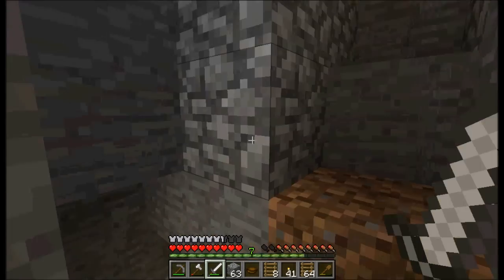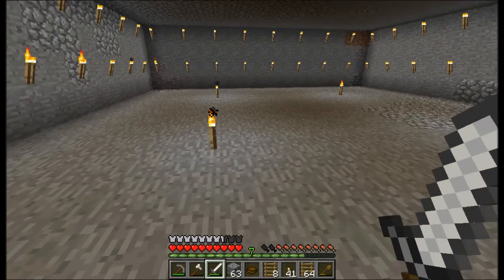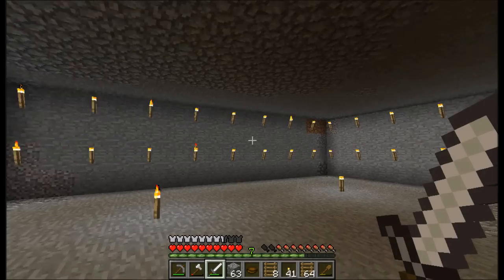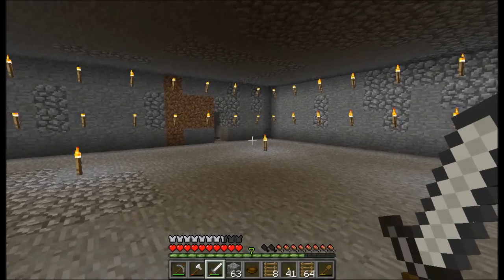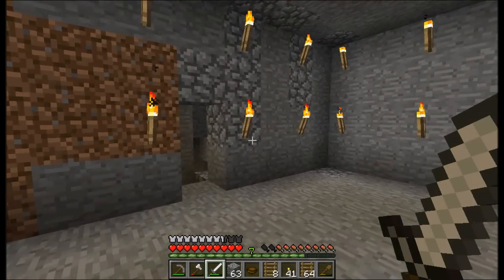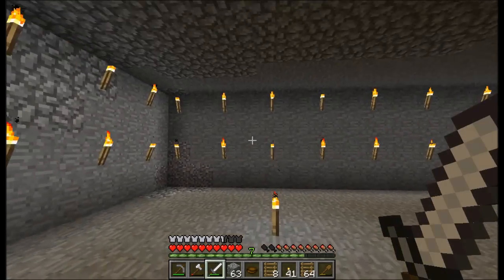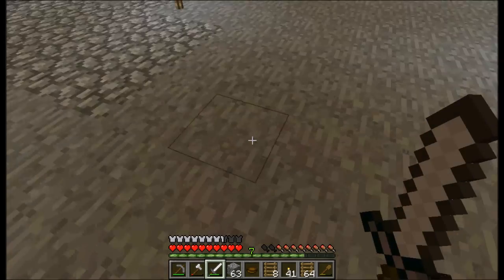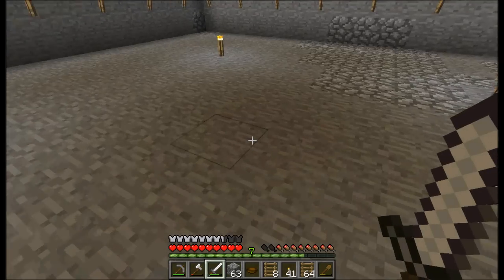So you want to make it so the game has no choice but to spawn a slime. You want to make sure no other mobs are going to spawn in your slime farm, because that reduces your spawn rates. So what I did was light this whole area up as bright as it can be — that ensures no other mobs will spawn here.